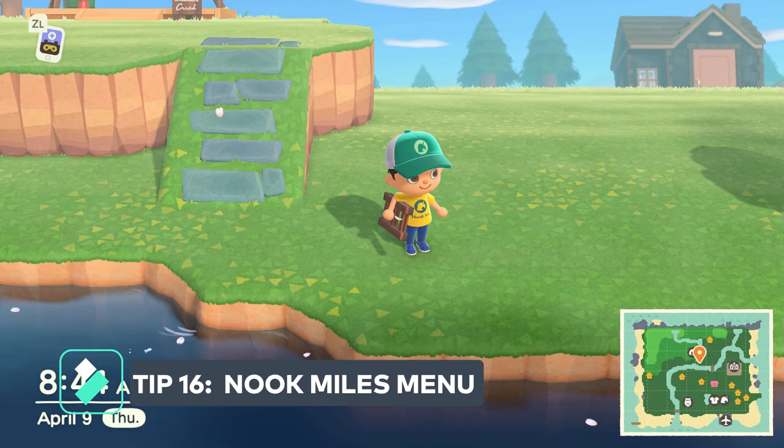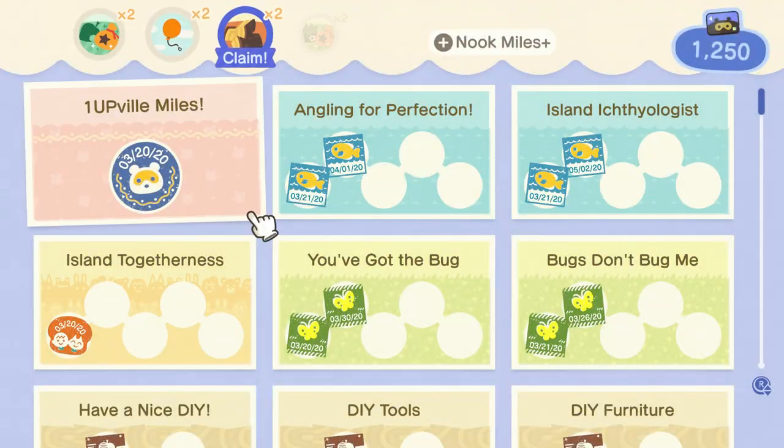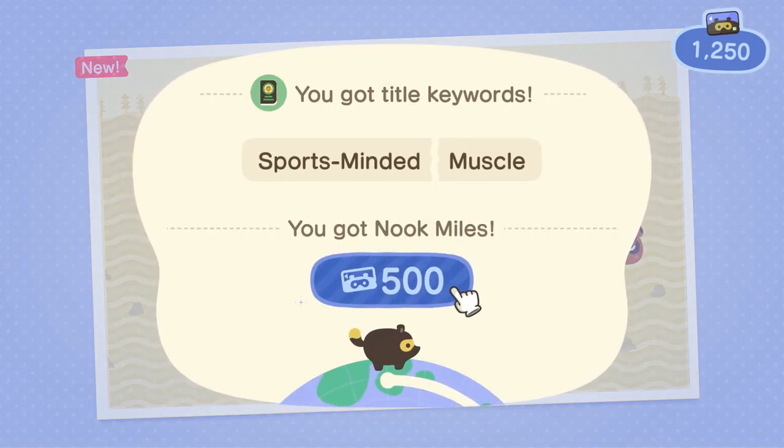Tip number sixteen is one of those life-changing game-changer tips. Did you know that you can flick your right controller stick down and it'll jump to the Nook Miles reward automatically? I did not know this, and since finding it out I've been a much happier camper.